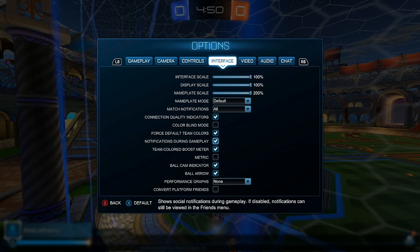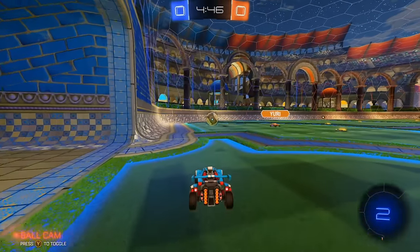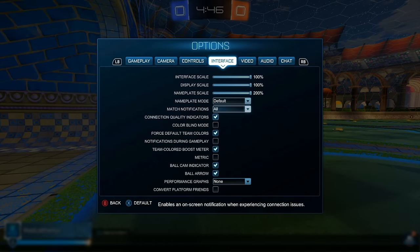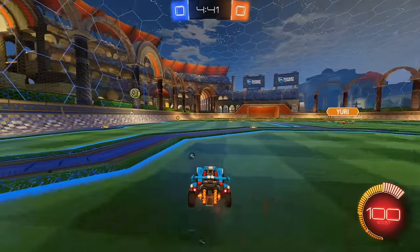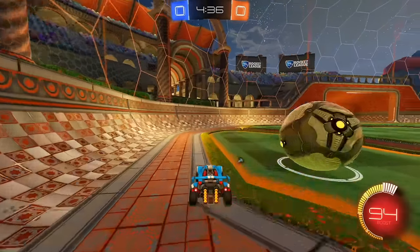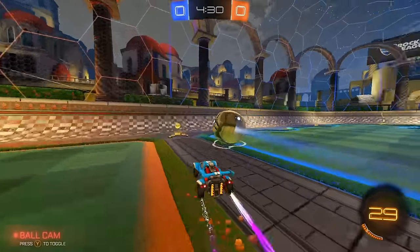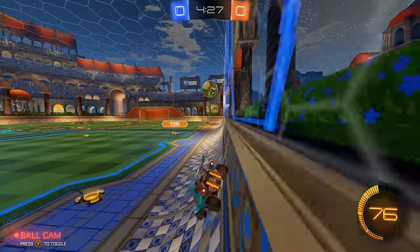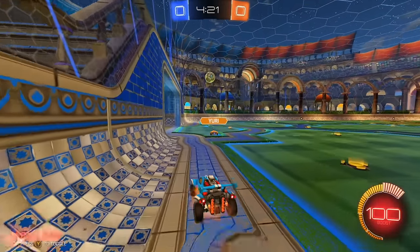Notifications during gameplay can be helpful, but if someone invites you during a game and it covers your boost meter, you can disable that by turning this off. By default they have team-colored boost meters, which I don't really like — I turn that off so it stays consistent. You can see it becomes a yellow-orange color, which is nicer. I prefer the original red color; as it drops below 80, it changes, so it's easy to know when you're near full boost just from your peripherals.